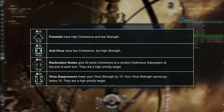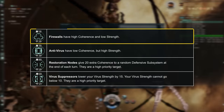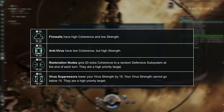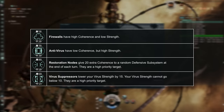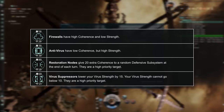There are four types of defensive subsystems you may encounter while hacking. Firewalls, which have high coherence but low strength. Antivirus, which have low coherence but high strength. Restoration nodes, which heal random defensive subsystems on the network each turn. And virus suppressors, which weaken your strength while active.